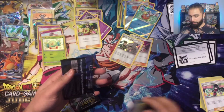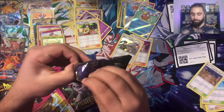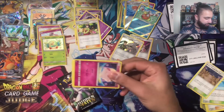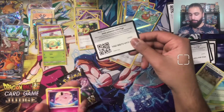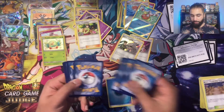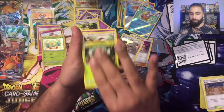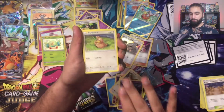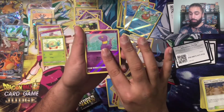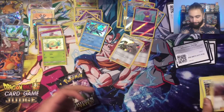Mew. First pull from the Charizard tin doing well. Can we get a shiny GX? Pulling a lot of Clefairies — Clefairy is the first one out of a lot of packs. Energy. Clefairy, Jigglypuff, Marill, Eevee, Ekans, Farfetch'd, Brock's, Pewter City Gym, and an Ekans, and a Vaporeon foil. That's okay.